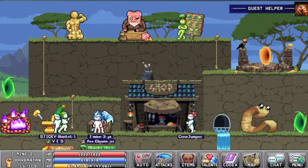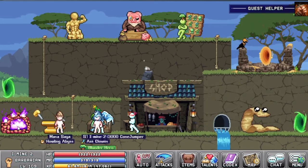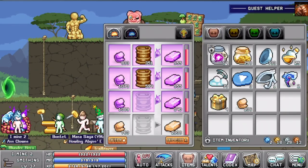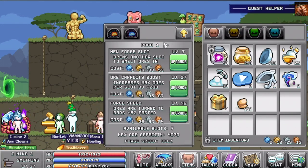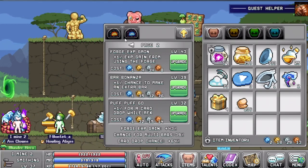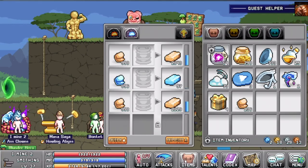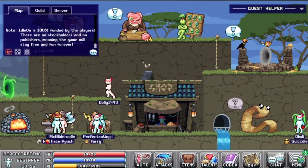Number ten: if you have some spare change, don't forget to go to the furnace and start upgrading it as soon as you can. You want to start buying the extra slot in order to be able to make extra bars. You can click on the yellow arrow to see the different upgrades available for the furnace. Buying these furnace upgrades will help you increase your resources and bars, which you will need to make armor and other upgrades in the future.